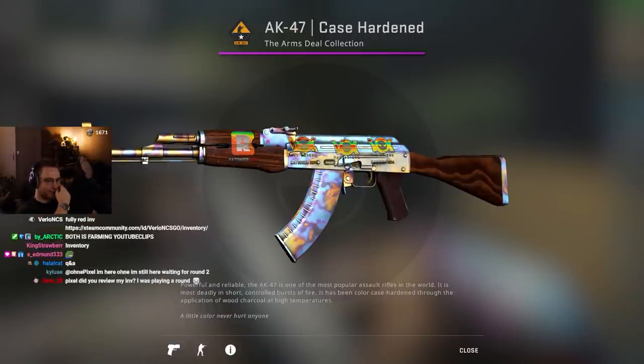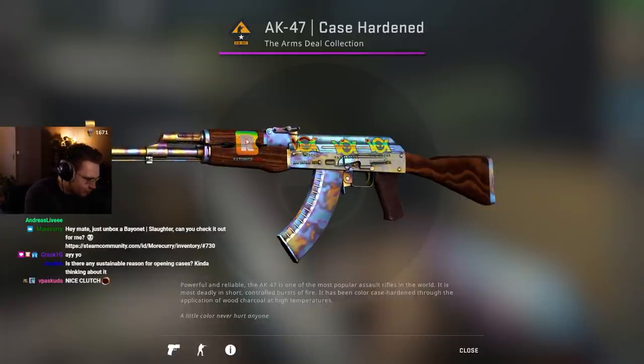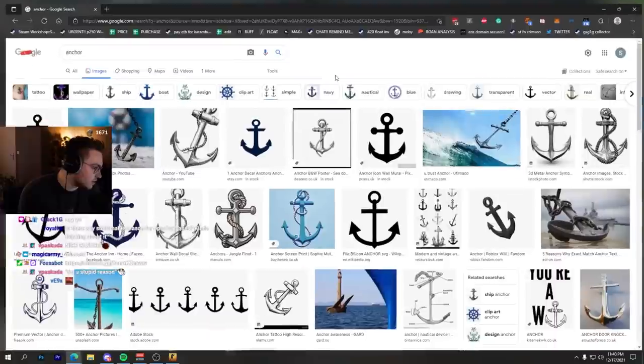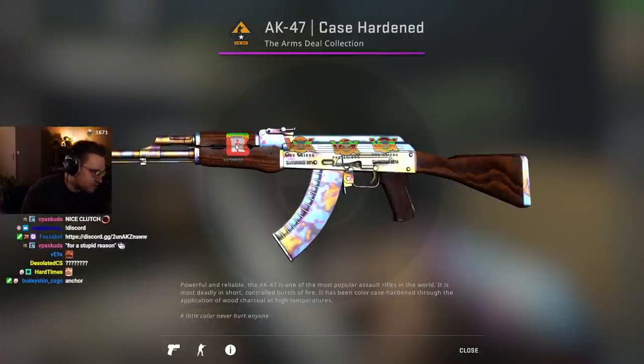What's your favorite sticker? It used to be Reason Holo, for a kind of silly reason - I always thought, and I'm not even kidding, that the Reason Holo had an anchor in the middle. I'm very connected to the sea, I love the ocean and the water, so I always thought it was an ocean sticker. But then I realized it's actually a joystick.